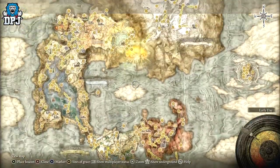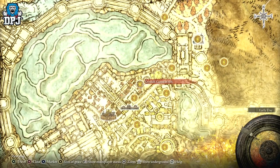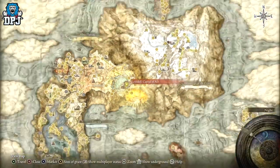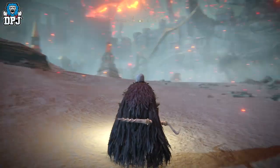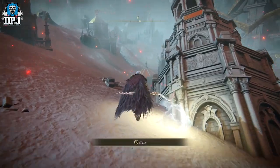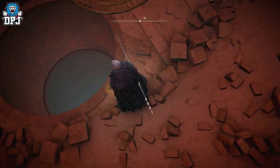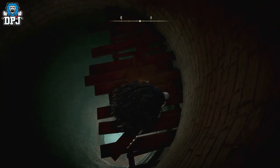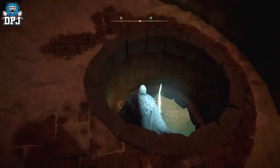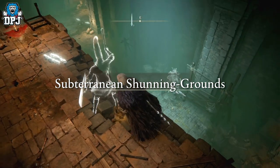So here on the map I'm going to the Capital of Ash — obviously my capital may not be the same as yours since mine has been destroyed. So from here, when you load into the Capital of Ash, you need to make your way down to the drainage system. The actual grace point we're going to is called the Underground Roadside. So if you have that unlocked on your map and your capital hasn't been destroyed, just go there — that's where we start the process of unlocking this shield.